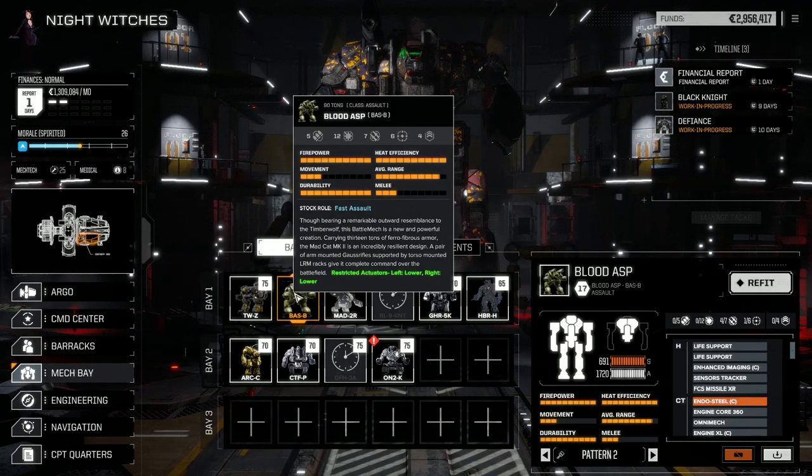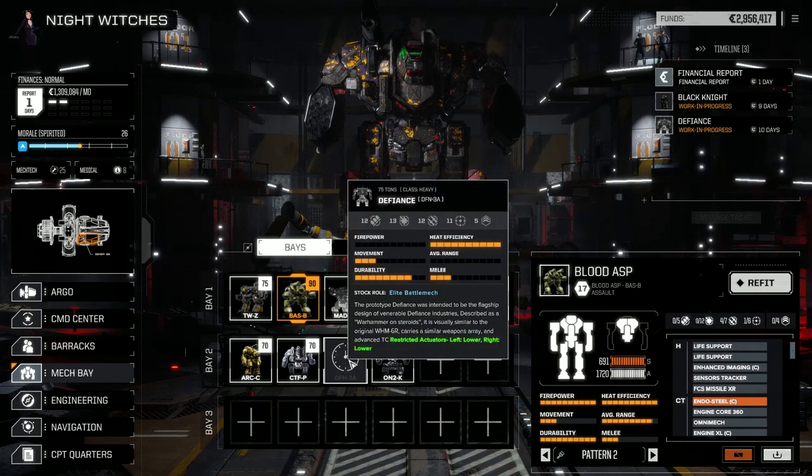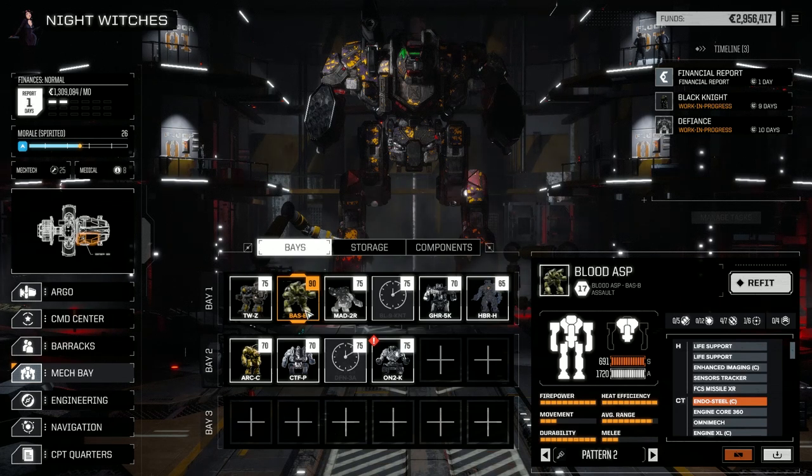Now let's have a look at the Blood Asp. We had a couple of PPCs on here - I think a large and an Ultra 5. We lost the large, the Ultra 5, and the whole left side of this mech, plus a ton of prototype double heat sinks. I had issues reloading this guy out - I couldn't keep the two PPCs, so I got rid of them and put them in the Defiance.